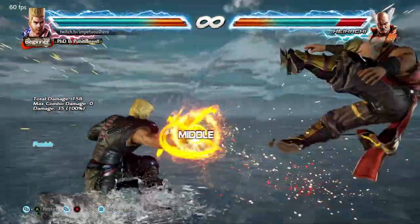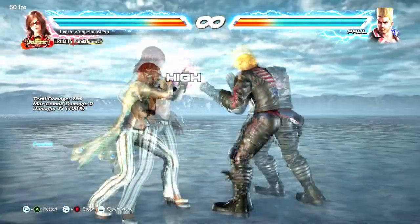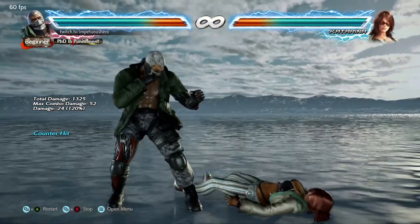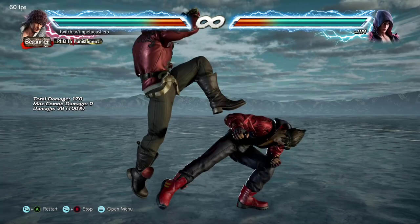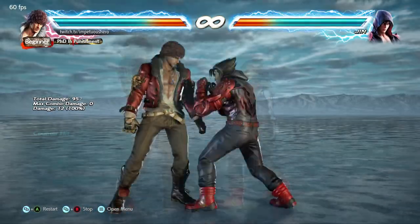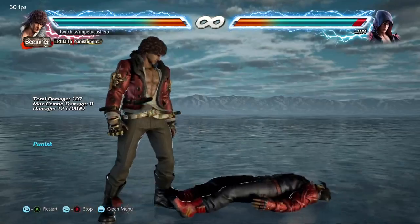Crush moves. Tekken has a system that allows moves to be invincible for a duration against specific moves. These moves visually usually make sense. For example, a hopkick can't get hit by a low, making it a low crush. And this move here ducks under attacks, making it a high crush.